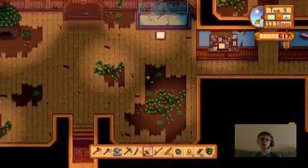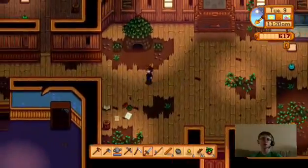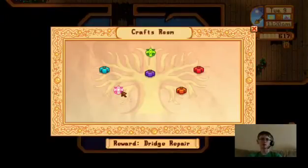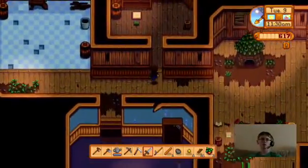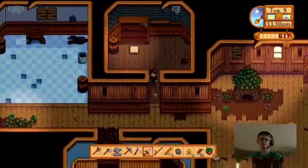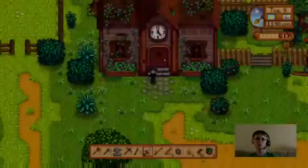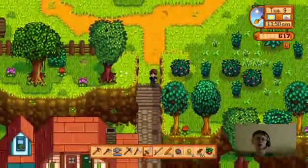Once we get all those bundles complete — wait, did I get the summer crops bundle done? I don't think I did. Let's see what I've got so far. This is foraging, not crops. The crops are right here — summer crops. Okay, I already got the peppers, I need the blueberries, melons, and tomatoes. Alright, let's head back and smelt some more bars.